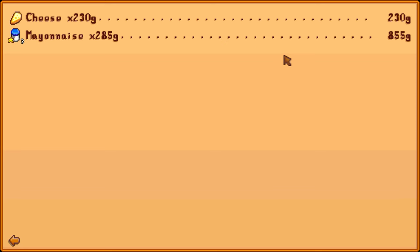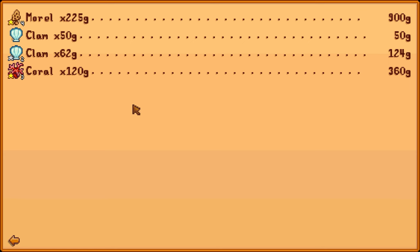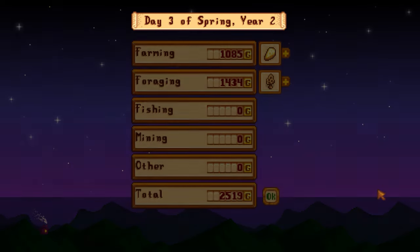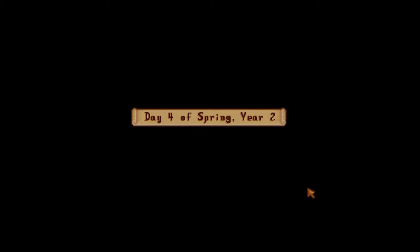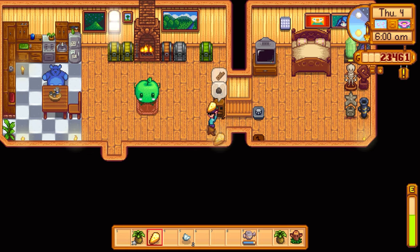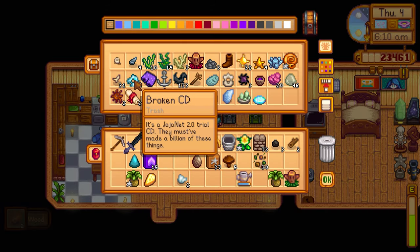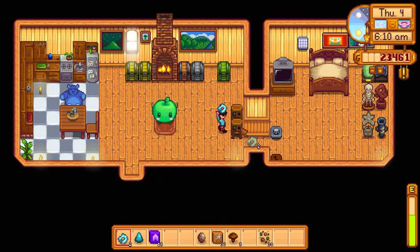Checking overnight earnings: cheese sold for 230 gold — not bad. Gold star mayonnaise is 285, so gold star cheese would probably be similar. Gold star morels are 225 each, and clams and coral also sold well. 2,500 gold overnight total — can't complain. I want to visit Robin again about moving that cherry tree, which didn't grow because the fence was blocking its required three-by-three clear space.